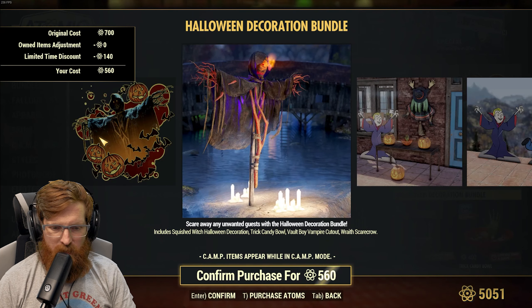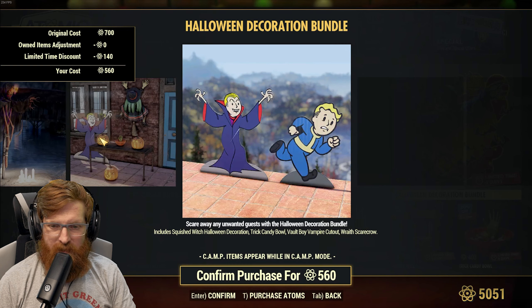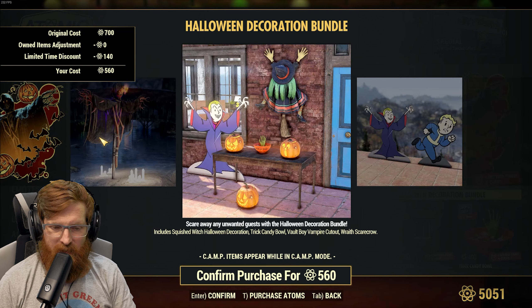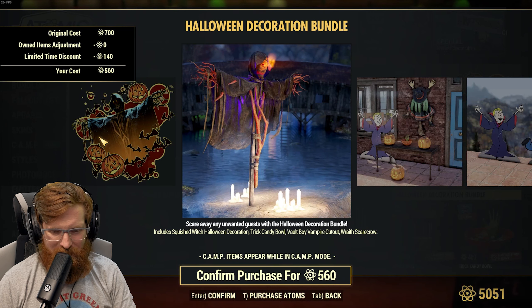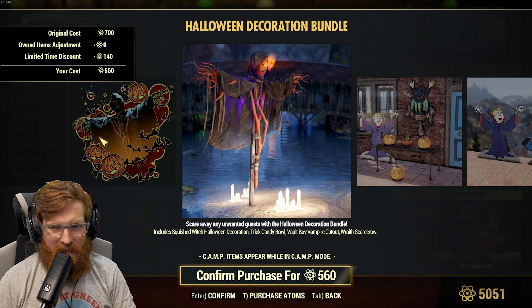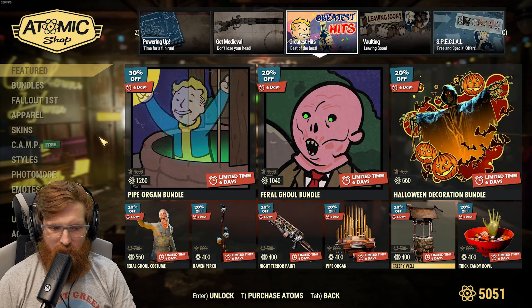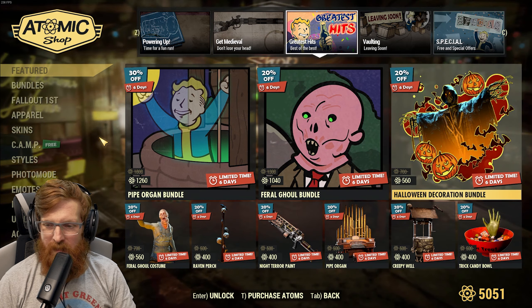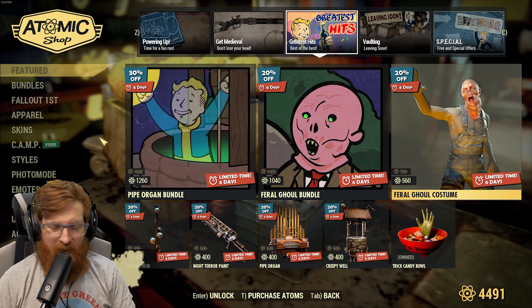The Halloween decoration bundle includes the witch Halloween trigger, trick candy bowl, and vault boy vampire cutout. I'm probably gonna wind up buying this — I really like the witch piece and I like the trick-or-treat bowl. I've seen it at one camp before and it looked really cool. Honestly, for 400 atoms, I know I'm going to get that.